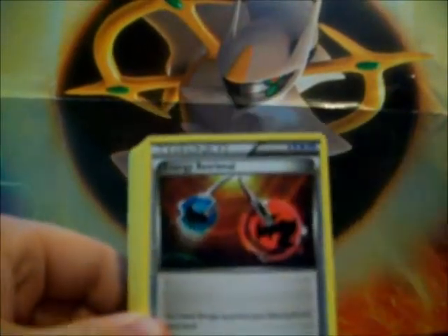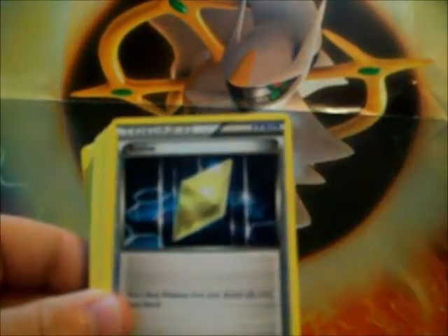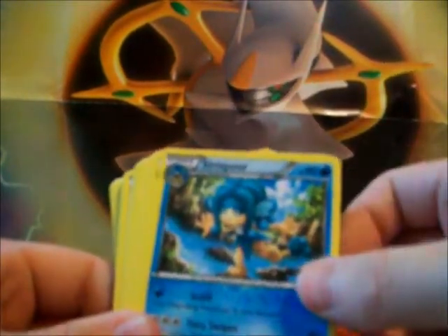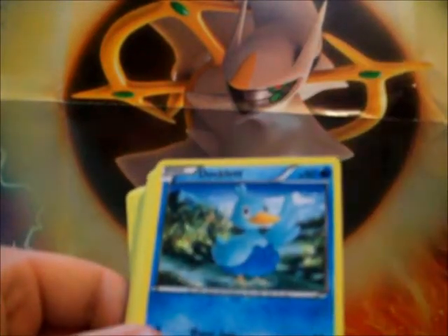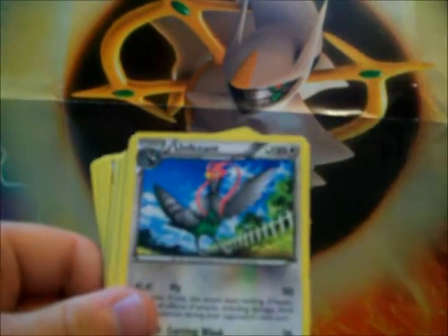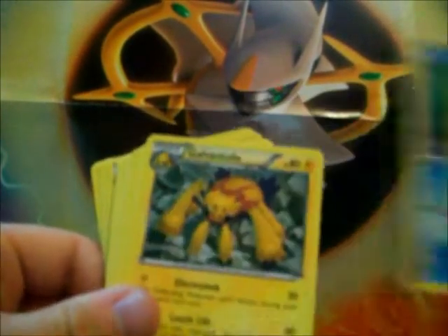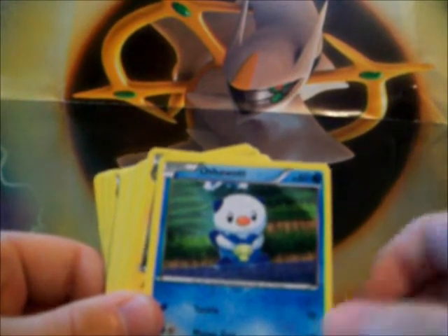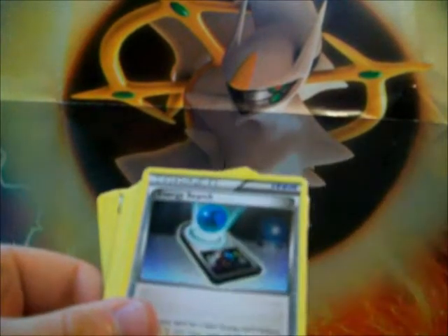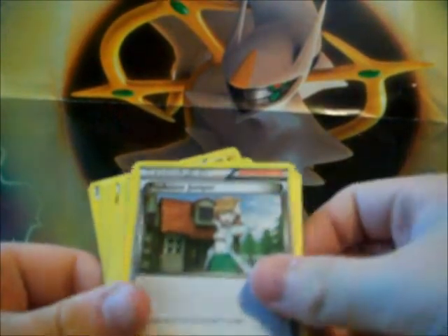And here's the rest of the deck: Revive, Energy Retrieval, Revive, Oshawott, Pidove, Pansear, Basculin, Simipour, Tranquill, Ducklett, Potion, Joltik, Unfezant, Poke Ball — trainer or item whatever you call it now — Oshawott, Galvantula, that's a rare, Energy Search, Professor Juniper, Beedrill.